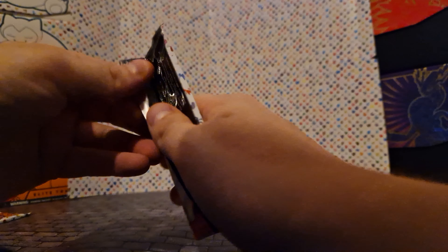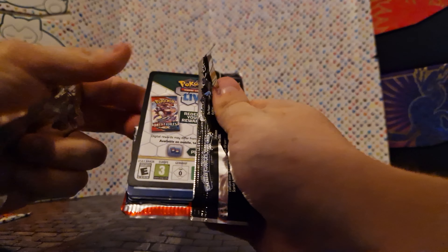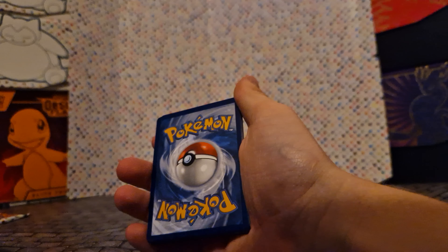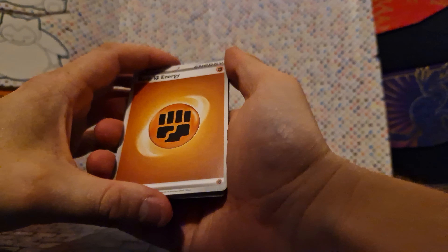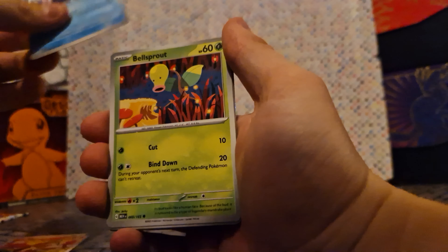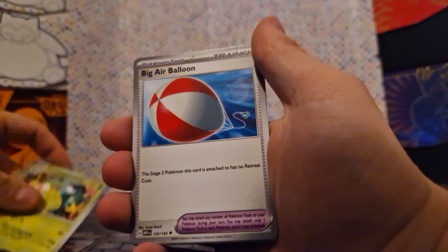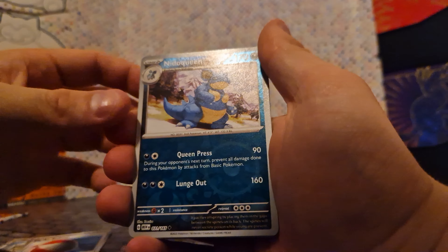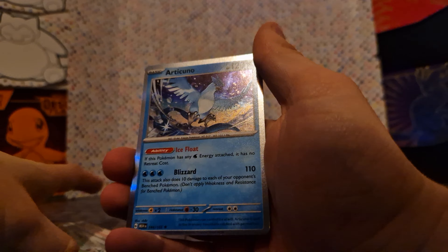Next pack — that's one for two so far, let's see how the next two fare. Code card if anyone wants it. Starting off with a Fighting Energy, a Pidgeotto, a Magmar, a Shellder, a Bellsprout, a Nidoqueen, a Victory Bell, a big Air Balloon, a reverse hollow Nidoqueen, a reverse hollow Rattata, and an Articuno.